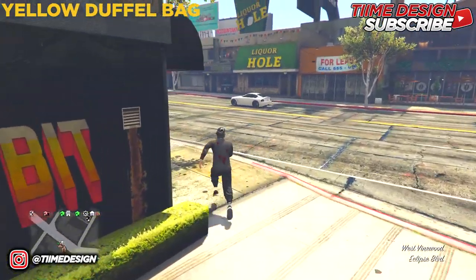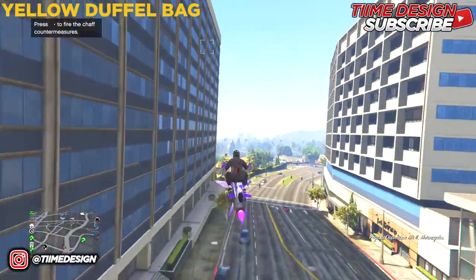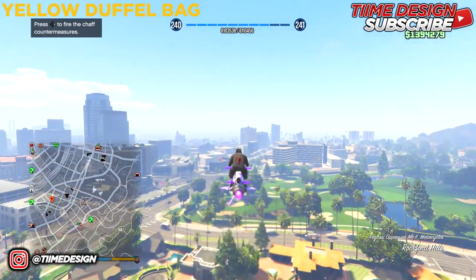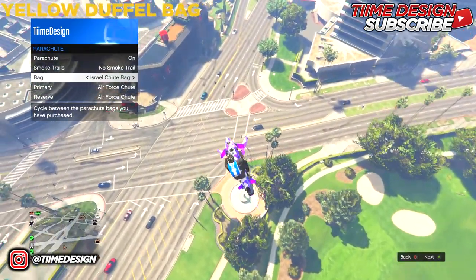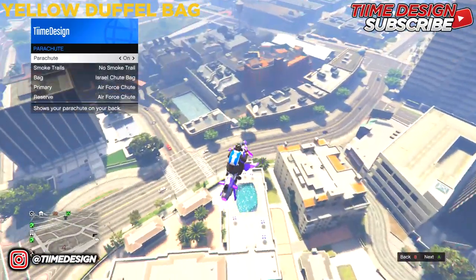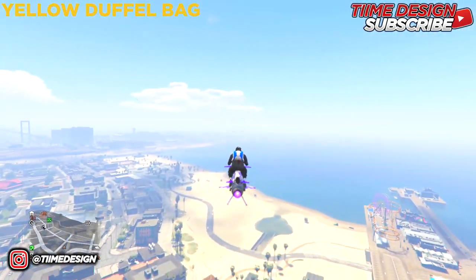Once you're inside, walk back outside and head to the mask shop. For the parachute — you don't have to go to the gun store again. If you already have the Israeli parachute, you can go to Style and put it on from there via the interaction menu. If you don't have it, then go to the gun store and purchase it.